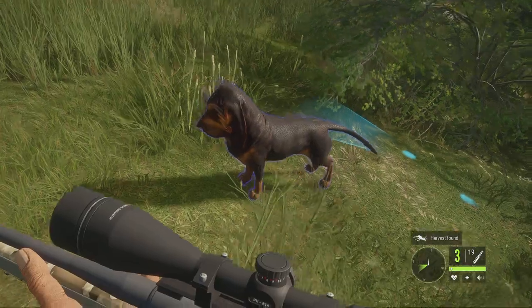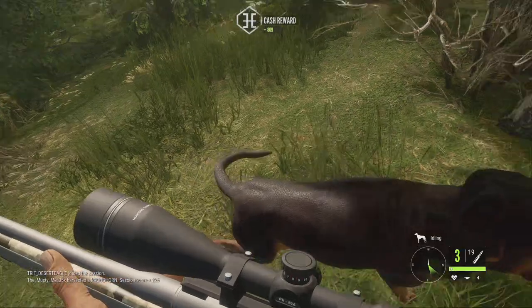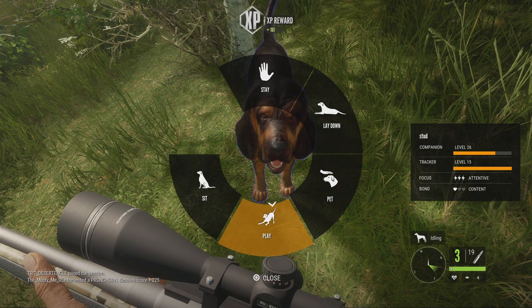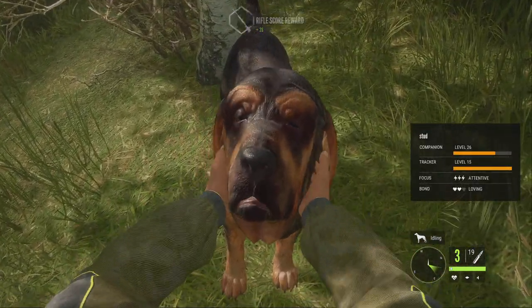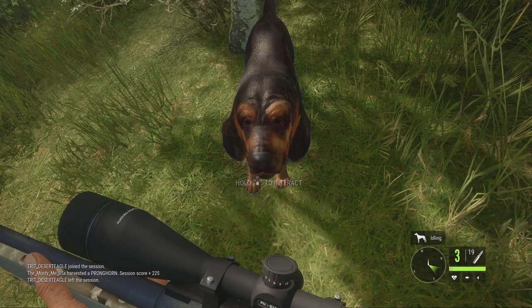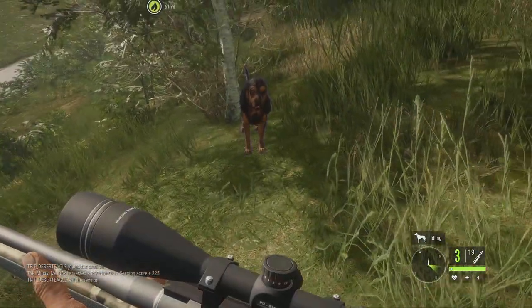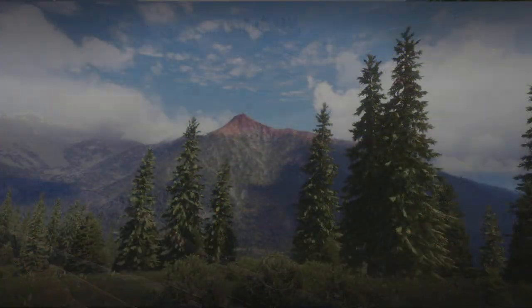It'll say 'harvest found.' You can praise the dog to level up his bond level — let me claim this first. You can get right up to him and it'll say 'hold to interact,' and you can pet him or play with him. Petting levels the bond up, but playing levels it up more than petting.